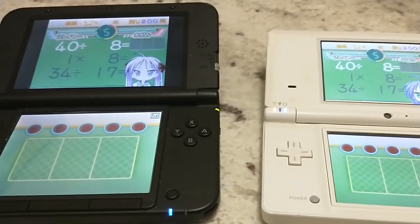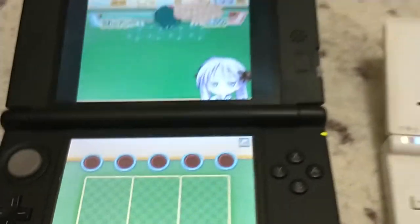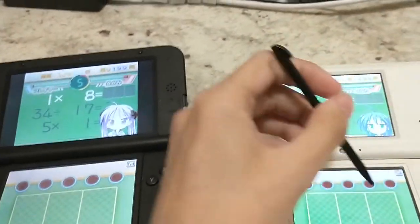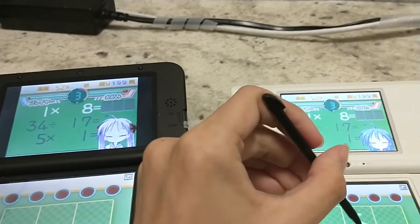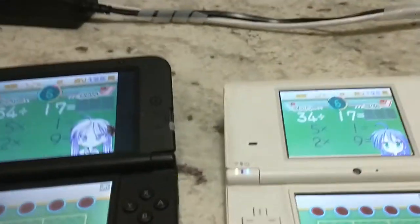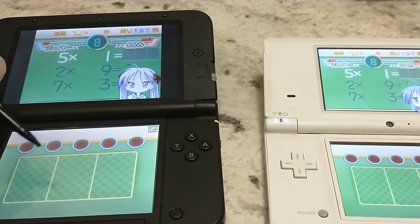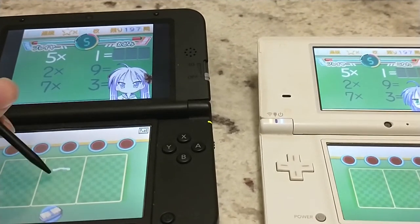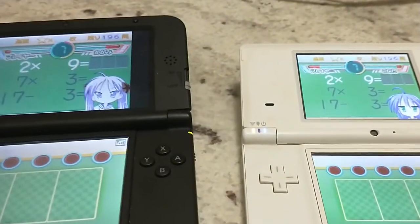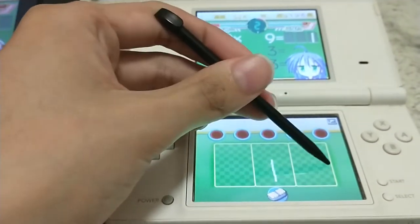Now we have a battle going. This is all that it really is - you answer math questions, and if you get it right first, on your side you'll get the correct answer and on their side they'll take damage. Let's have the DSi win. This just goes on until one person wins.